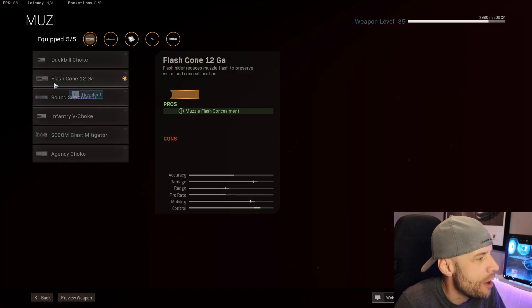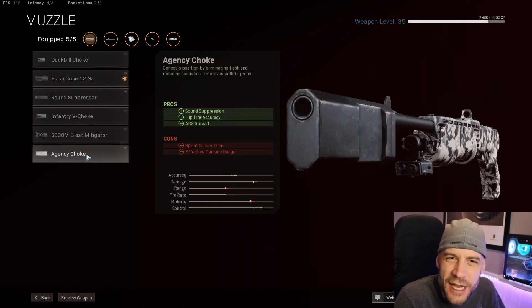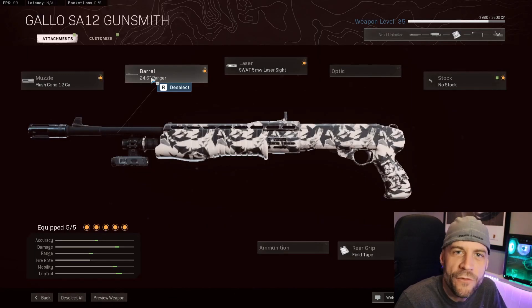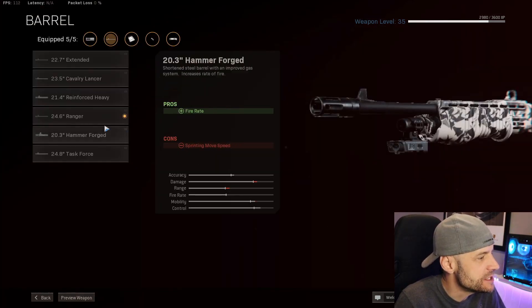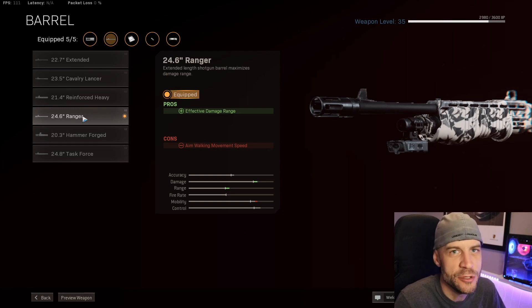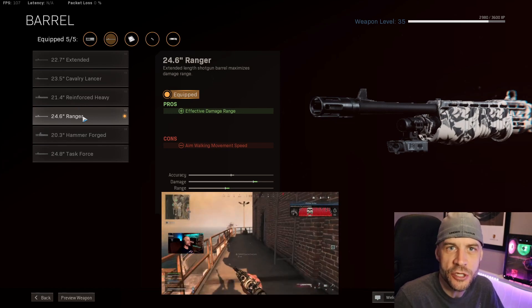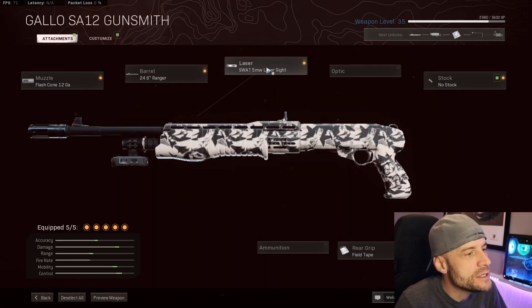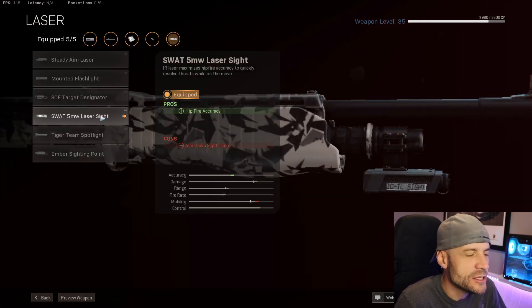For the muzzle, I'm using the Flashcone 12 gauge. I know some other guys are using the Agency Choke and different types of things, but I really find the control that you get from this one works really nice. For the barrel, I'm using the 24.6 barrel, because it gives you a whole bunch of effective damage range. When you're using a shotgun, it's nice when they're a little further away — it's nice to have that effective damage range and still be able to get them down. For the laser, I'm using the SWAT 5 milliwatt laser. The extra hipfire accuracy and extra accuracy on top really works nice. I normally ADS, but I do hipfire sometimes when guys get really close and you need to turn fast, so this really helps with that.